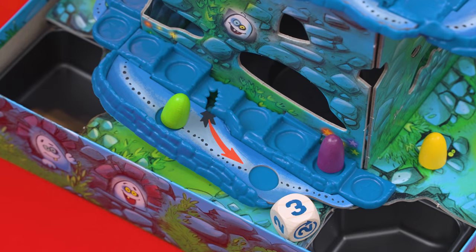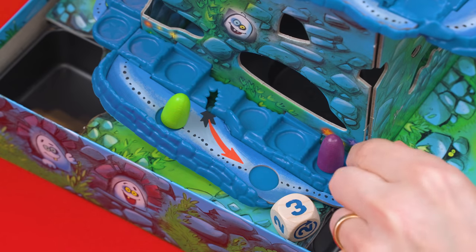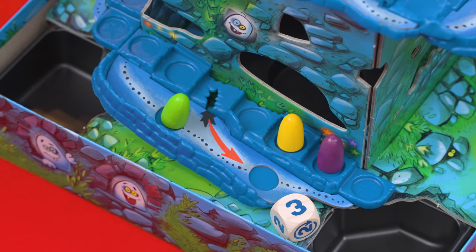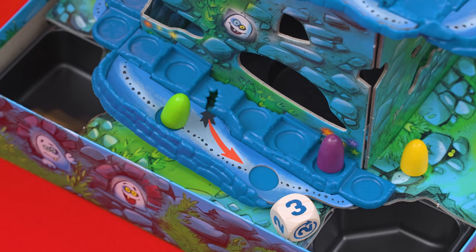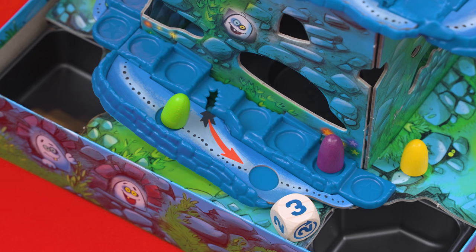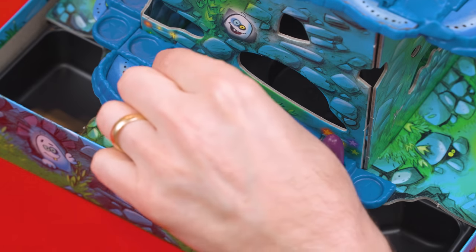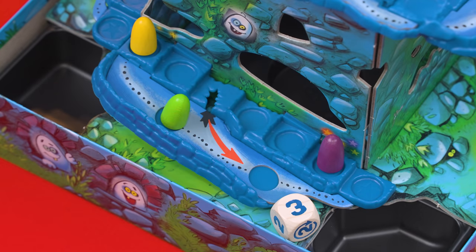When moving you also count any space filled by another ghost. So if I was here and I rolled a three and wanted to follow the inside path, I would count it as one, two, three. Now if your roll would cause you to end your move on top of another ghost's space along the outside path, instead you move your ghost to the next free space ahead. So counting three, you would go one, two, three and then advance to the next open space following the dotted line of the outer path.